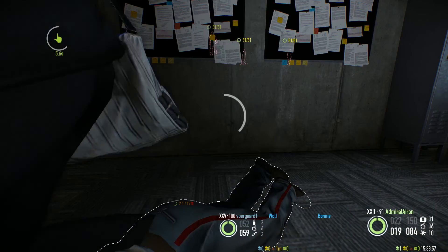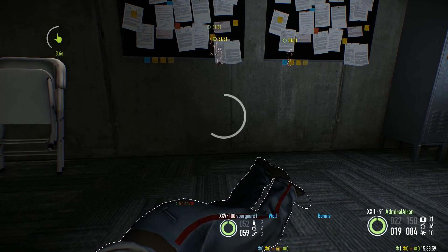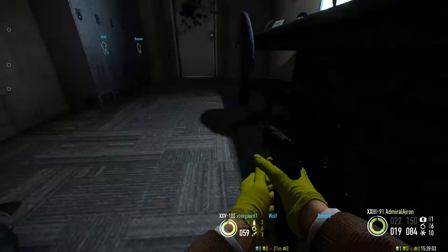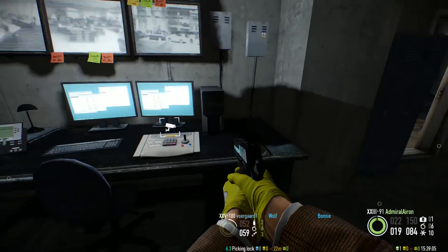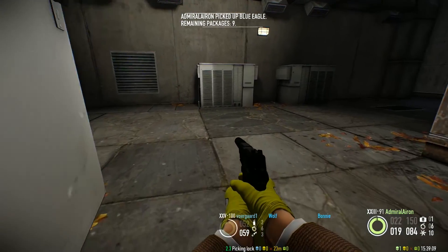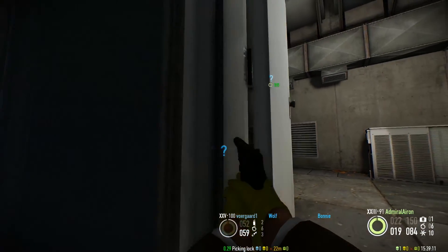He switched the cameras so we can see the guards. They're in light right now. He is going to open the door upstairs — all three guards upstairs. Then we kill them.